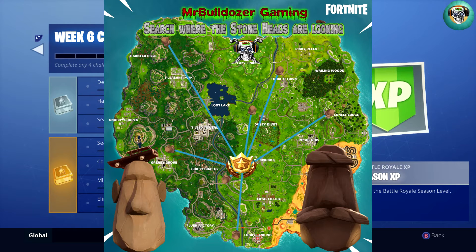Let's take a look at the map I put together. You can see there's a total of seven stone faces placed on the map. You've got one up there by Haunted Hills, one by Risky Reels, one there by Dusty Divot, one by Lonely Lodge, one right there to the right of Shifty Shafts by Greasy Grove, one down there by Lucky Landing, and also one by Tomato Town.